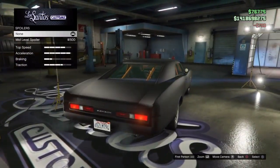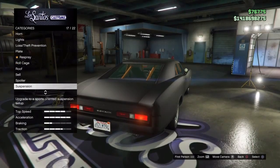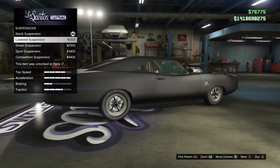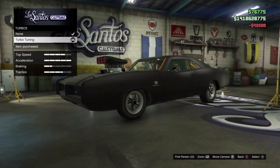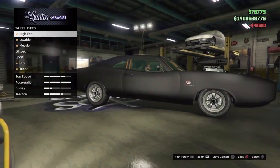For the spoiler, Dom doesn't have a spoiler on his Charger, so leave that off. For suspension, I've just put on lowered suspension for a bit more speed on the straights. Race transmission is important for this build. So is turbo, so you can keep up with your competition.